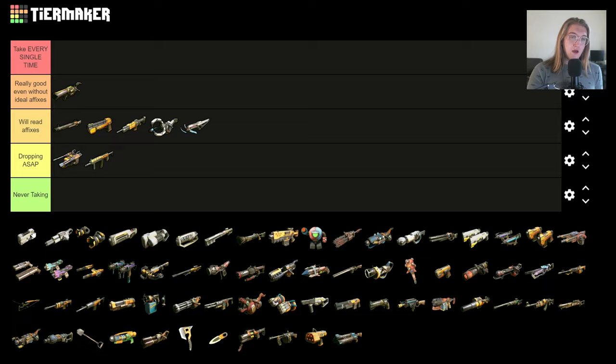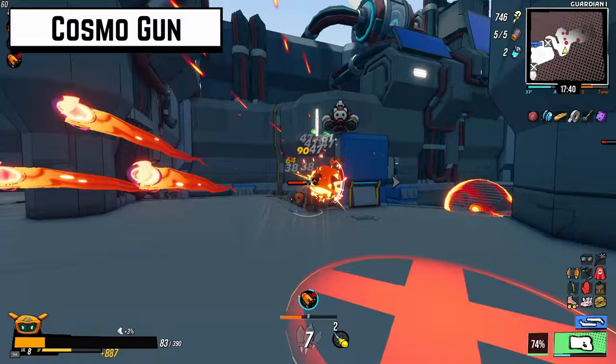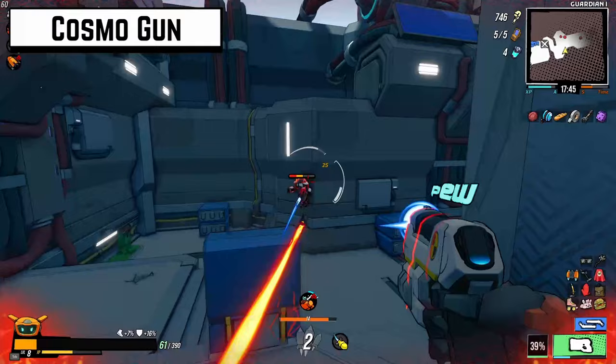I'm never taking the Cosmo gun. This thing's a pea shooter — it is worthless. I have never gotten it to work. It barely does any damage in Canyon. This thing sucks and I'm never picking it up.